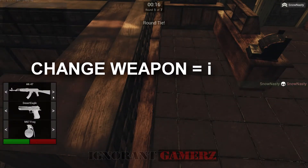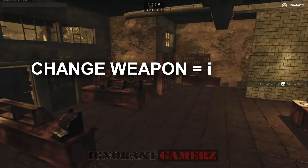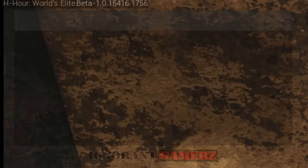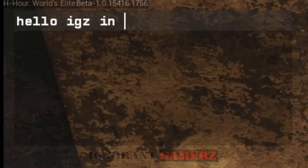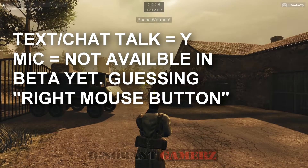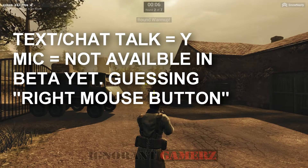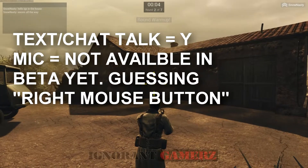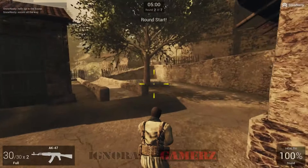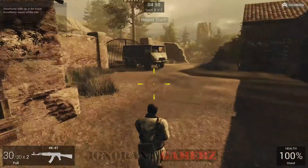If you press I, you can get to your inventory. You press Y to talk in-game. That also works during the end-game screen, so you can do the same thing there.